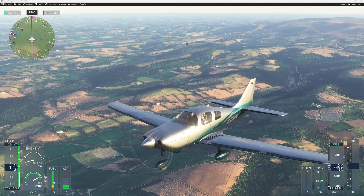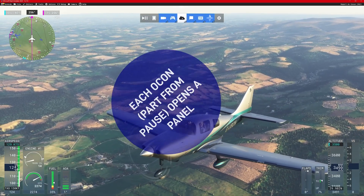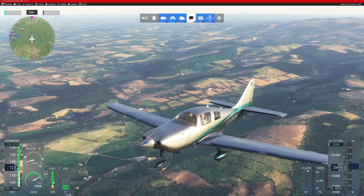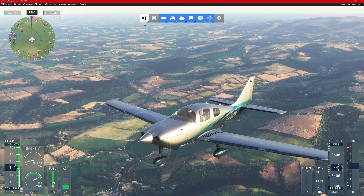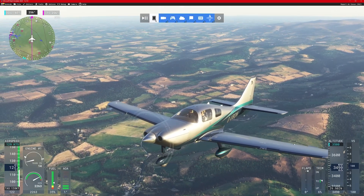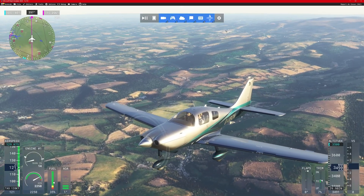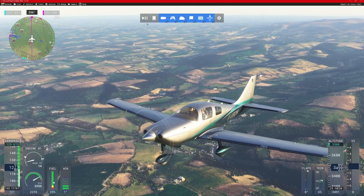The toolbar is a collection of panels — each one is a panel working in the background that you can display. When they are displayed they go blue. Active pause goes blue when activated, for example. The electronic flight bag doesn't go blue — I don't know why, it just doesn't. The easiest way of picturing this is that these panels cover different areas. I'll run through them quickly.